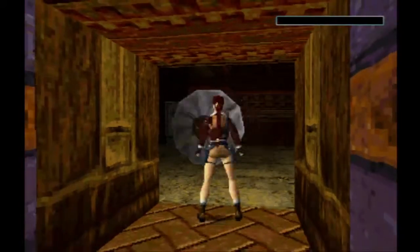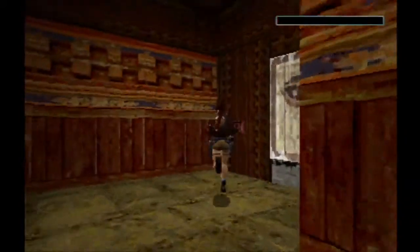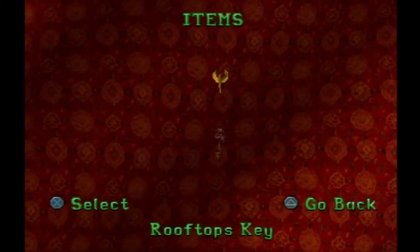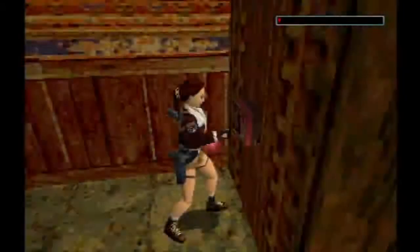It looks like that might be red. Yes, it is. Okay, so this is the rooftops. Nice and simple. We're still missing two prayer wheels, I believe.